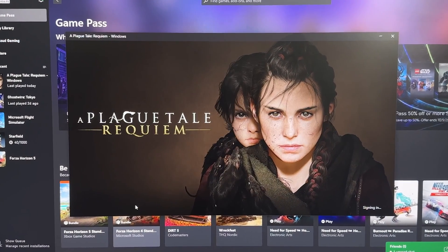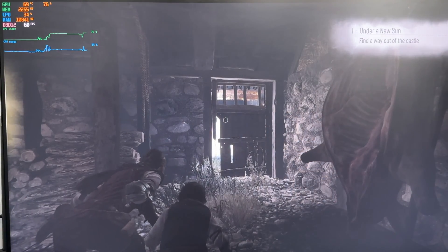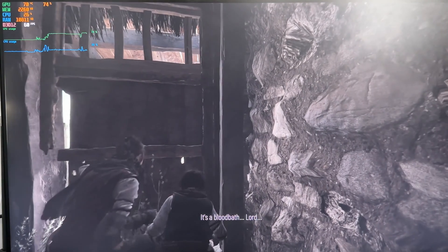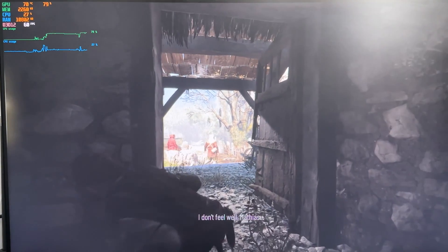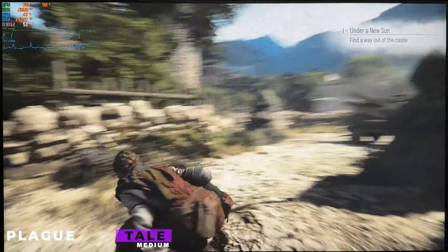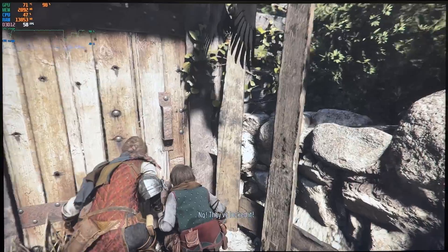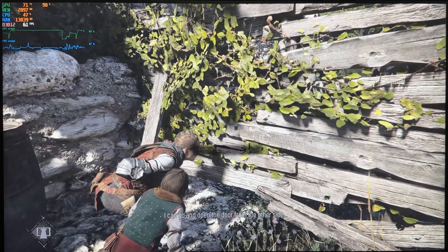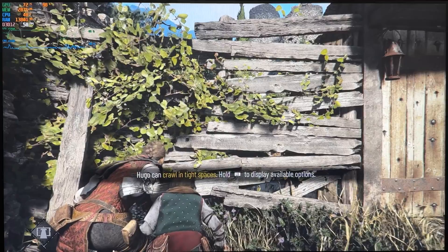Next on the list is A Plague Tale: Requiem, released last year. It's a beautiful open world action-adventure game featuring stealth, survival, and powers. This game is graphics intensive — you can tell because its minimum required GPU is the RTX 3070. We set the game to medium settings; the graphics look well. It's hitting a low of 44 frames per second but averaging around 50. GPU usage is hitting 98%, using just under 3GB of VRAM and just under 14GB of total system memory.